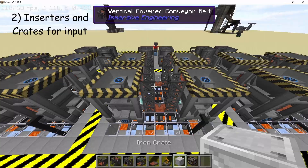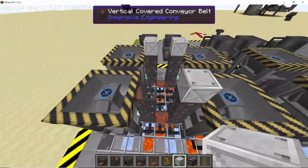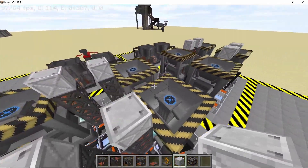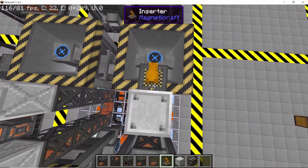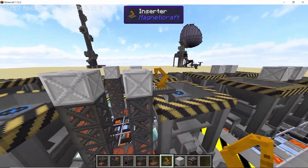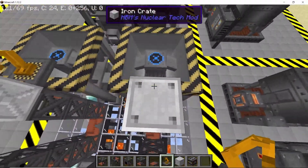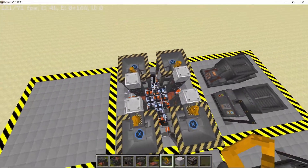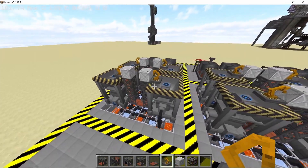Now it's time to place down some iron crates or chests on top of these vertical conveyor belts so that the cobblestone can be deposited directly into them. Take your inserters and shift right-click in order to place the inserter facing the crate, and do that for all the other crates as well. Once all of the inserters are placed they will deposit the cobblestone into the grinders.